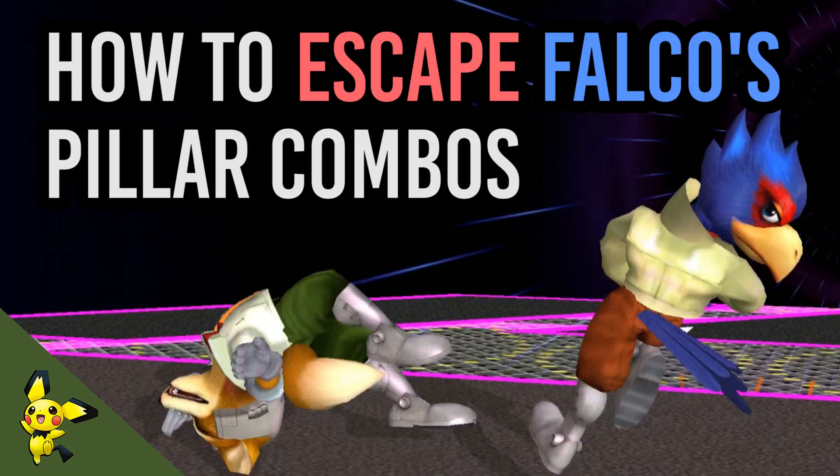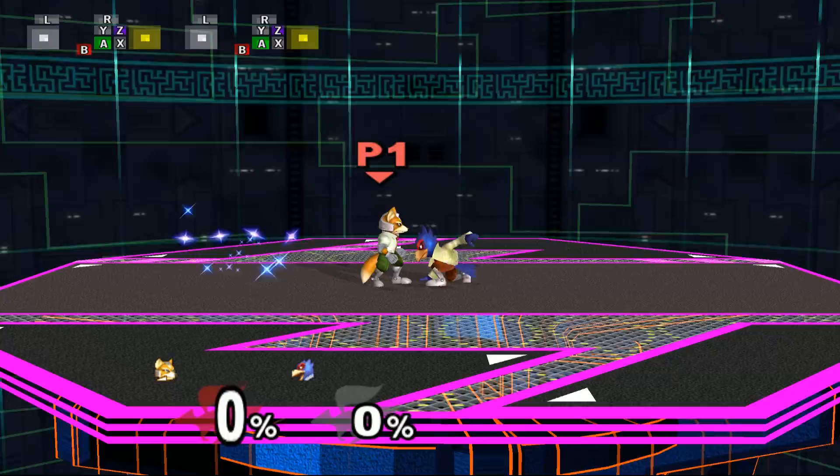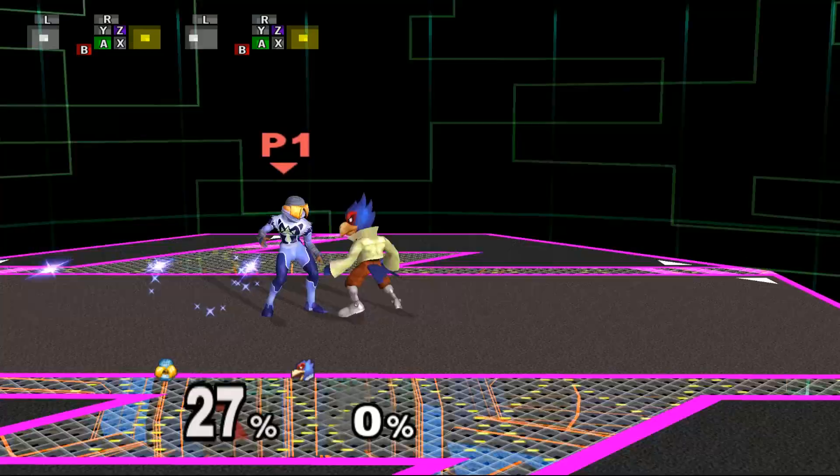Through the use of Smash DI, it's possible to avoid getting comboed, and by paying attention to your percent, you can actually benefit off of getting hit by Falco's Down-Air.